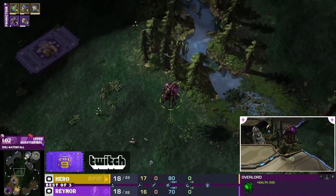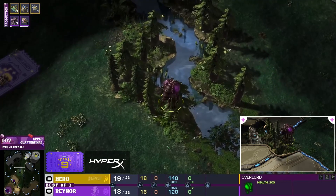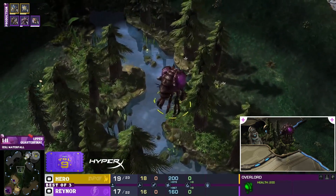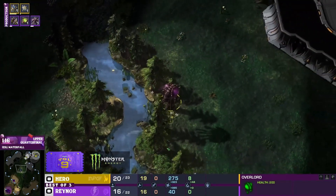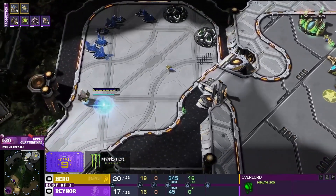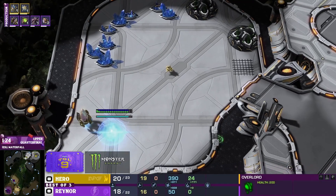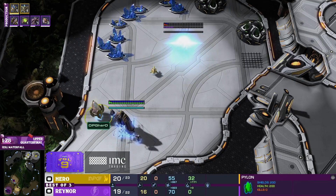Hero is one of the only Protoss players that seems to like playing on Waterfall. That doesn't seem to be generally appreciated in this matchup, though I don't know if it really matters in PvP. But I do think it makes sense for his style of play. He loves the ability to expand towards his opponent and then push and defend at the same time — almost very Terran-esque, which Waterfall lends itself to quite well.